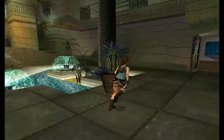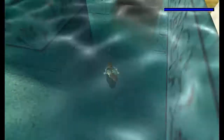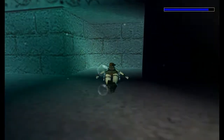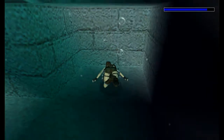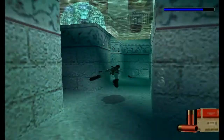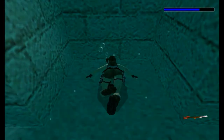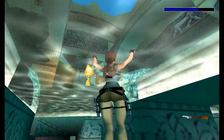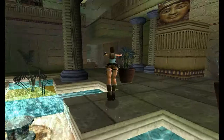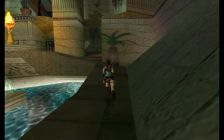So the very first thing we want to do — actually before that, there are a couple of things in the water. So at the far end there's some shotgun shells. And opposite there are some arrows, some normal tipped arrows. So now I've got them, we can do the very first order of business.